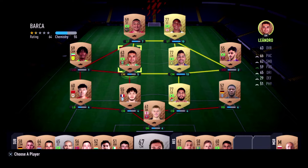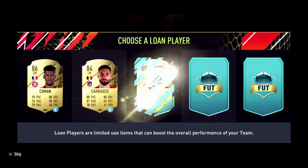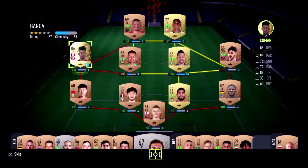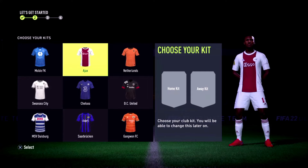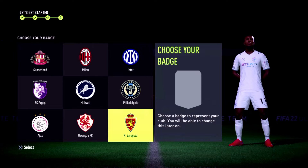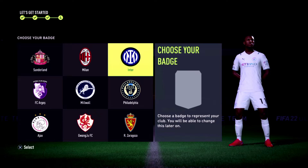Obviously I'm not going to play with this team in any format, but after that I'll be selecting my lone player. Here we have Koman, Carrasco, Everton, Golden, and Rashford — I'm going to go with Koman, I think he's the better option here. Now we have to go through some basic things like club kits and club badge, and after that we'll be ready to receive our first rewards — the welcome rewards — which should give a huge boost to the team.